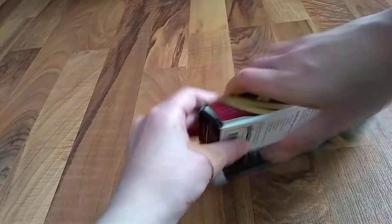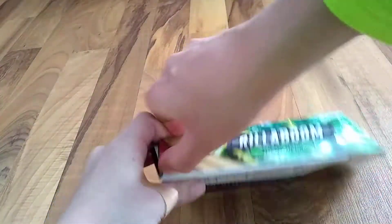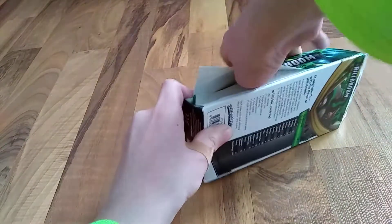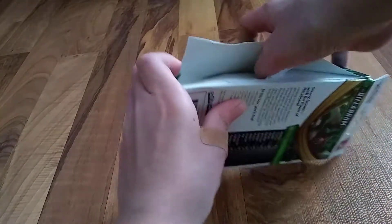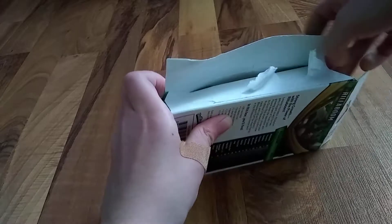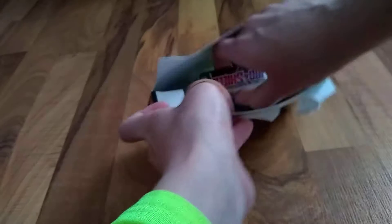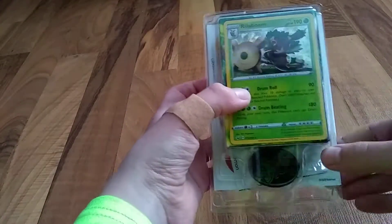Alright, it doesn't look like you can really open it from the bottom here, so I guess I'll just have to do it from the side. Alright guys, I'm super excited cause Rillaboom's like my favorite Sword and Shield Pokemon so far — we haven't really discovered that many in the gameplay that we've done. Alright, here it is — Rillaboom, there you go. There's the Grookey coin in there.